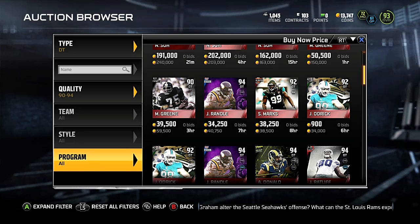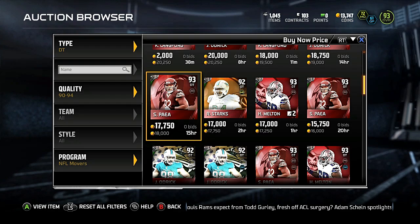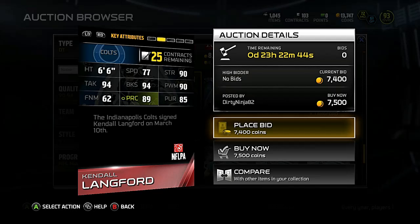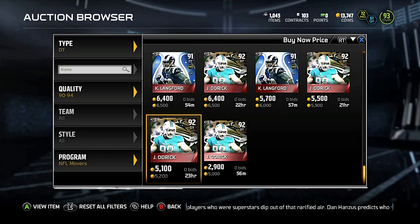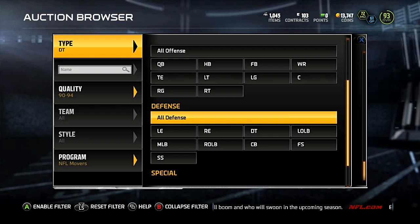I think it's Kendall Langford — Kendall Langford got a new card, and Cory Redding got a new card. Langford should be pretty cheap — yes, he is. 91 overall Kendall Langford: 77 speed, 94 block shedding, 94 tackle, 90 strength, 90 power move. Really nothing special about this card at all. I would stay away from it in general because there are plenty of DTs that are just as cheap and better. Him and Jared Odrick are both pretty trash DTs — their stats just look horrible. Kendall Langford looks really average.